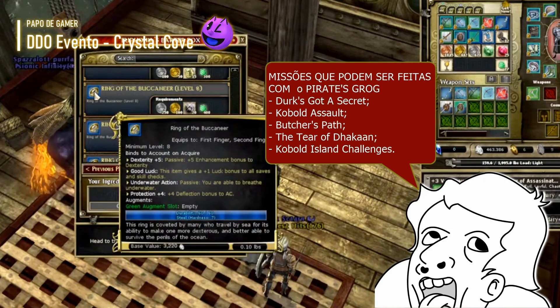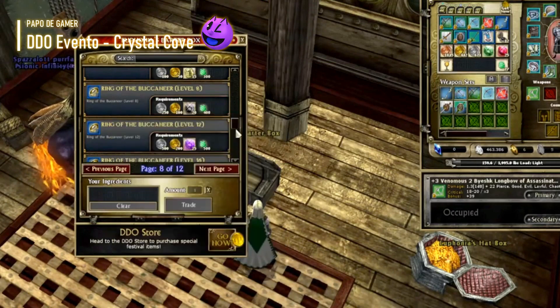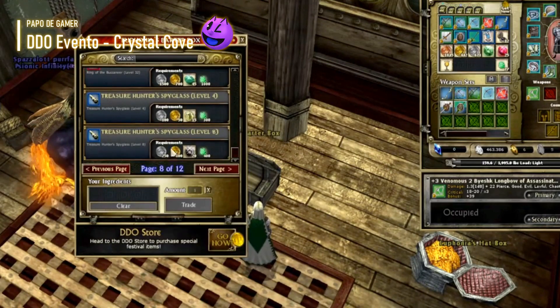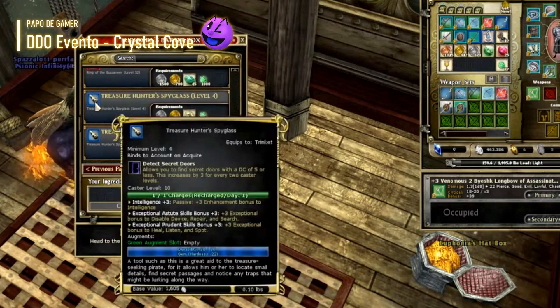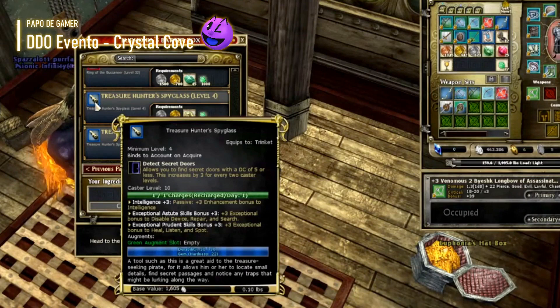The Tear of Dracan: 217 mortes, 17 minutos, 60 a 100 peças de mapa. Cobalt Island Challenge: mate os Cobalts na ilha para obter as peças necessárias para o desafio e os itens para o Crystal Cove. O item Pirates Grog, que possibilita todo esse aumento de loot nas fontes alternativas, pode ser comprado na Euphonia Better Box ou na DDO Store e ser negociado livremente.